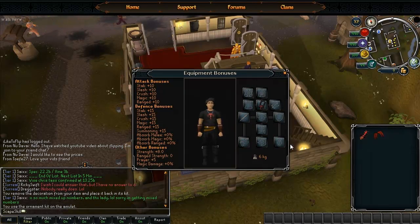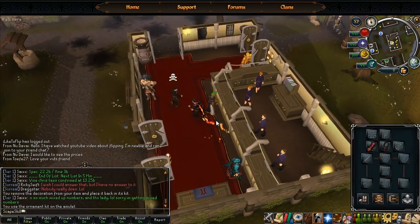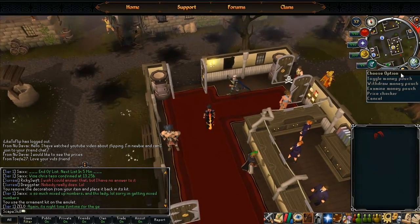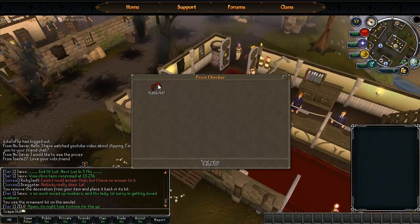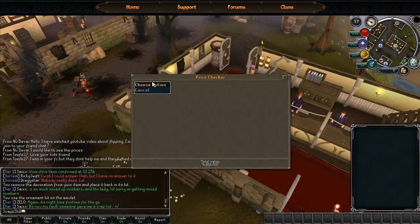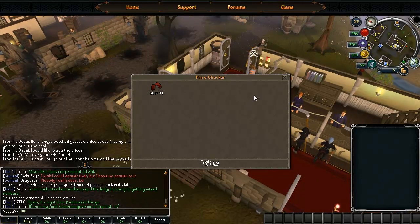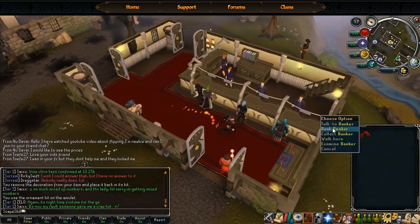The ornament kit just makes your fury look a bit better - I know it's quite a lot of money for just a little thing but I do like it. And I was just going to quickly price check the dragon claws because I know they went down - they're 9.8 mil. I remember when I used to do Tormented Demons which dropped these and I caught one as a drop and they were like 35 mil back then, so it was awesome. Now they've gone down which kind of sucks but there's nothing I can do about that.